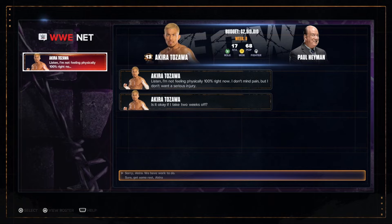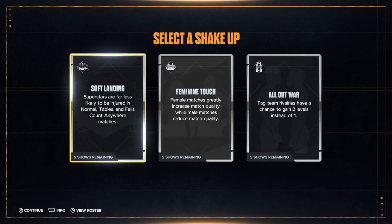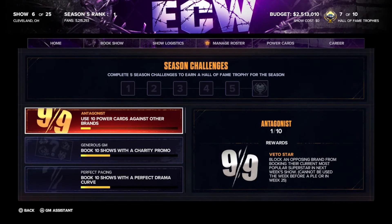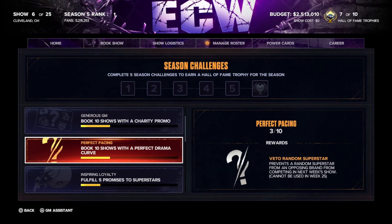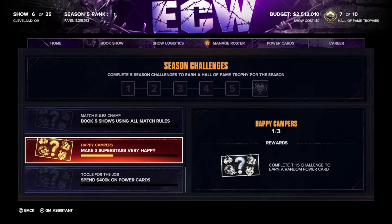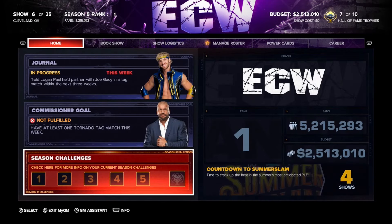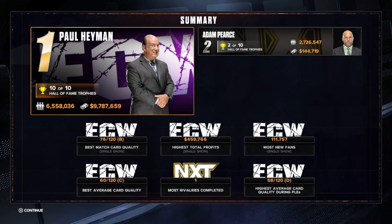If you miss one of the trophies like I did, you might have to play an extra season, but it should take you between five to six seasons to get the trophy. It's pretty easy overall — it just takes a while with a lot of simulating. Make sure you focus on those season-long objectives because you can get one trophy per season. There are also milestones for having so many fans and making so much money.